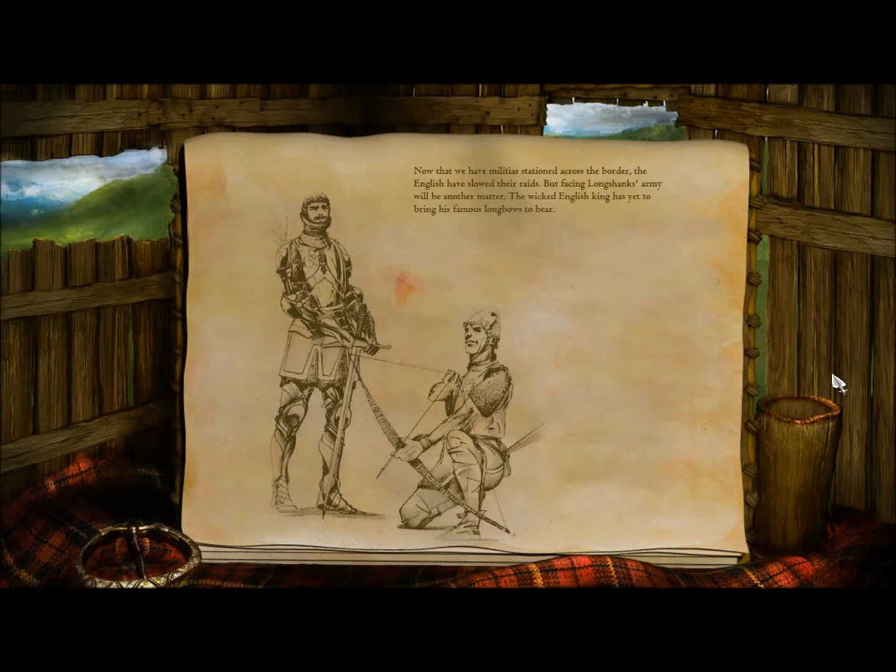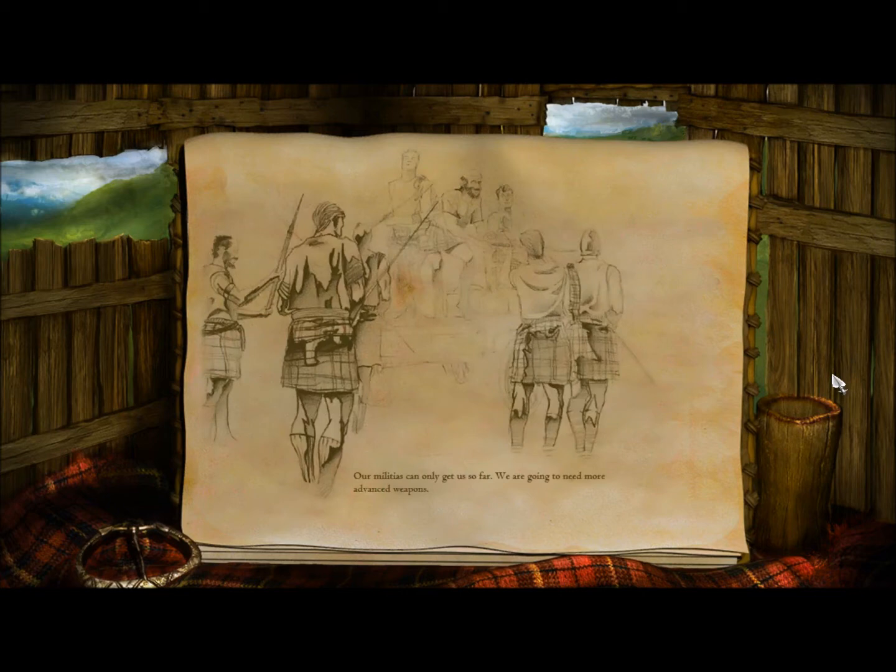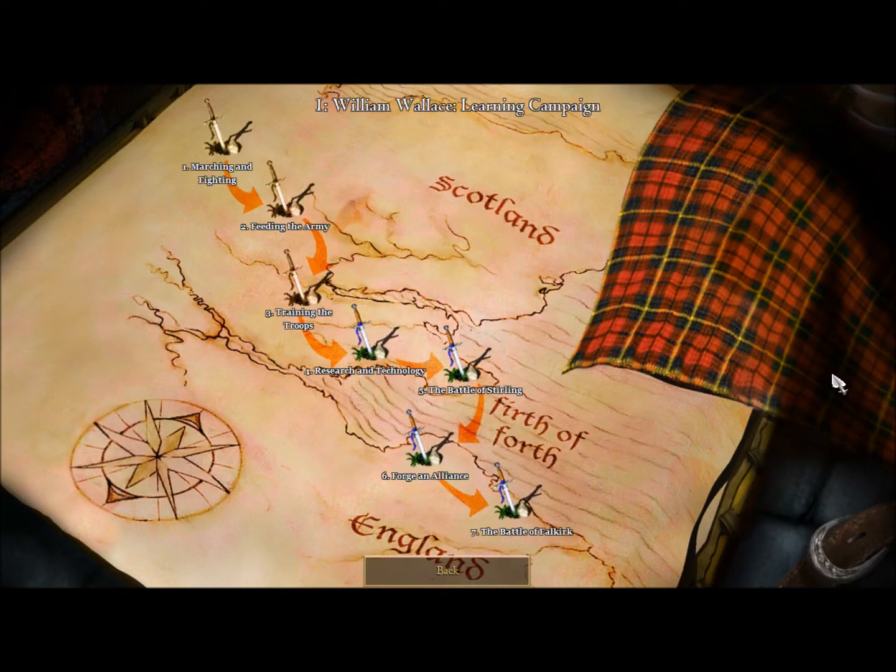Now that we have militia stationed across the border, the English have slowed their raids. But face it — Longshanks' army will be another matter. The wicked English king has yet to bring his famous longbows to bear. Our militia could only get us so far. We are going to need more advanced weapons. So we've learned how to march and fight, how to feed the army, how to train troops, and next we'll be learning how to research technology. But I still want to know why we were in the woods in the middle of the desert — I'm pretty sure that is not a thing in Scotland. See you next time!